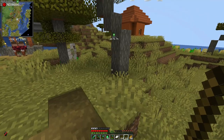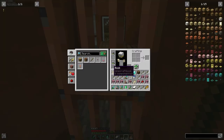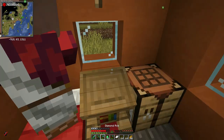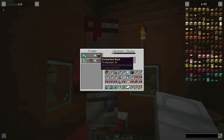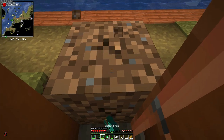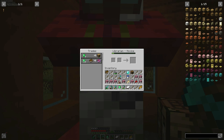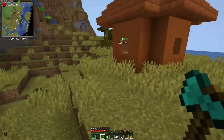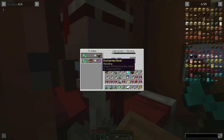Here's the village guys. Over here is my mending guy. I just need to quickly change something here - this is protection. Look, protection four! We don't get protection five anymore, so that's really good. Then up here is our mending guy. It's not the best but it's the only one I could get, so 16 emeralds isn't bad.